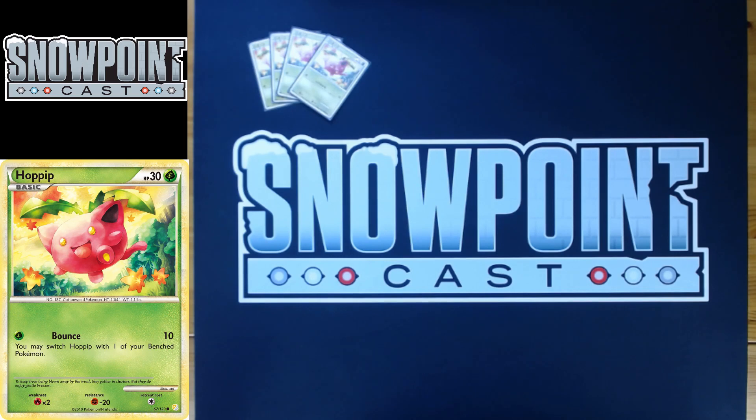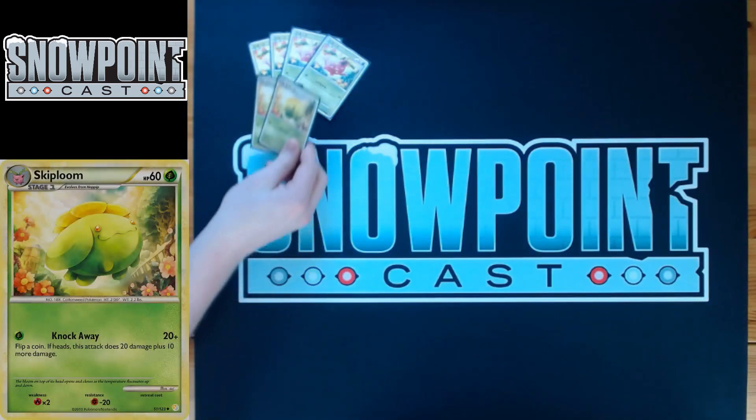It has an attack called Bounce — for 10 damage you can switch Hoppip with one of your Benched Pokemon. That's really nice, being able to retreat to the Bench is cool, especially because you play a Spiritomb. Being able to switch into that Spiritomb to Trainer-lock early is really good.